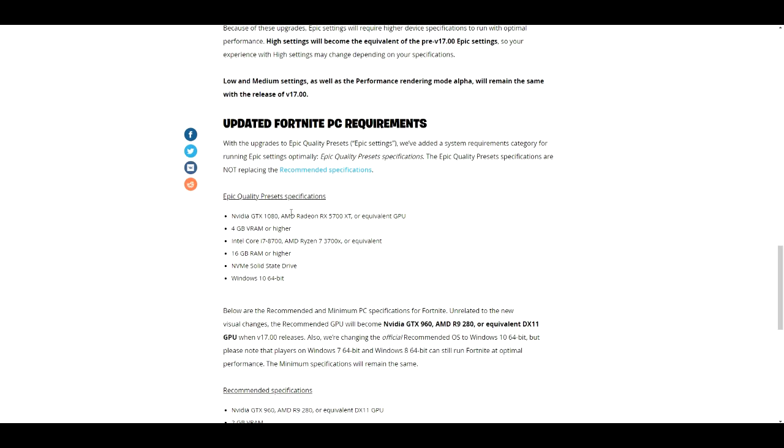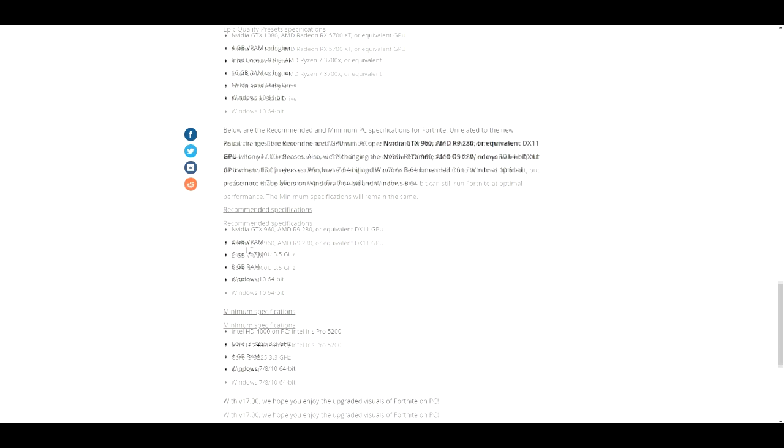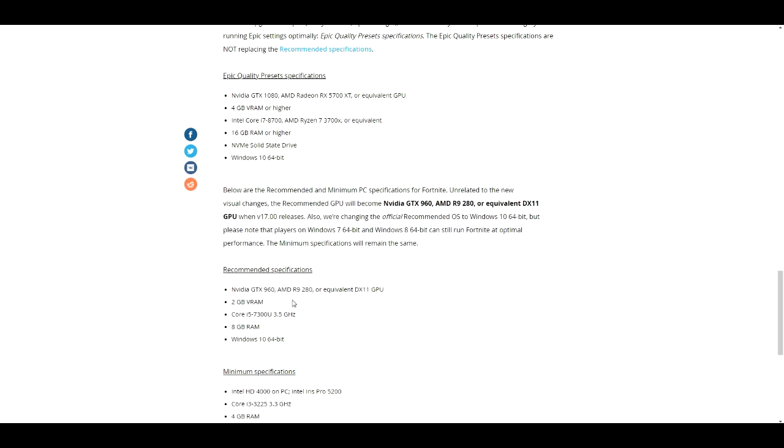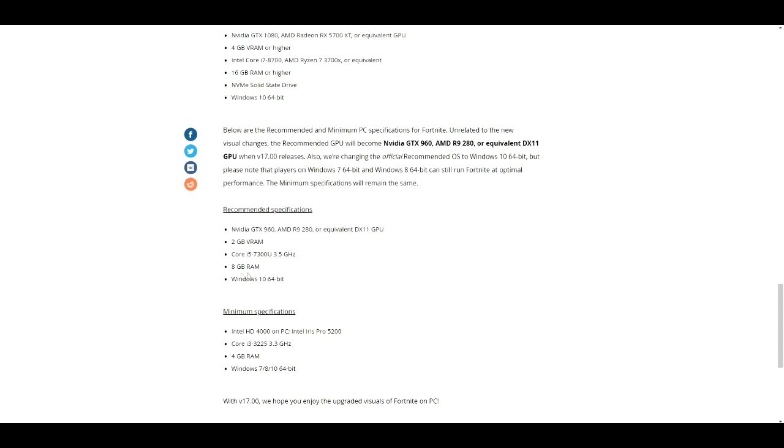I actually tested it out on Fortnite Season 6 and it looks amazing — just beautiful. For the recommended settings, if you want it on recommended, the graphics are a little lower but still good. You need an Nvidia GTX 960 or AMD R9 280, 2 gigabytes of VRAM, a Core i5 7300 at 3.5 gigahertz, and 8 gigabytes of RAM, along with Windows 10 64-bit.